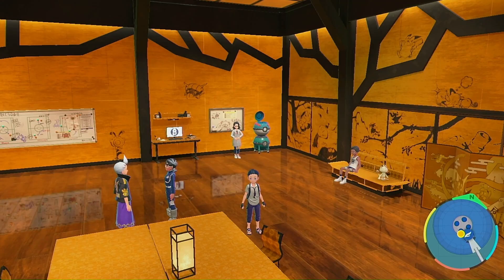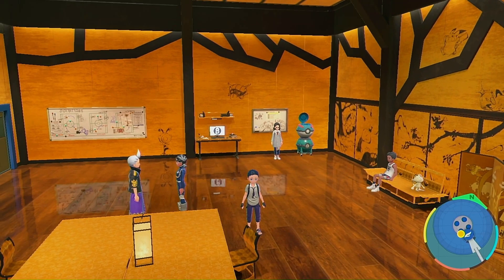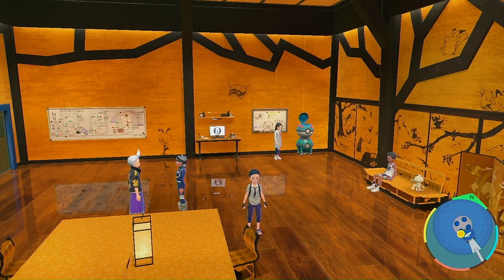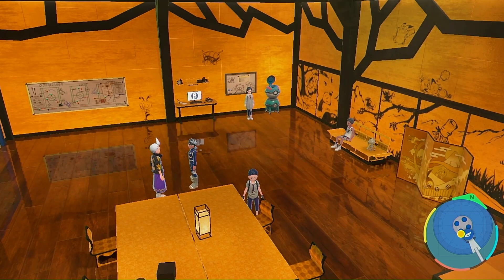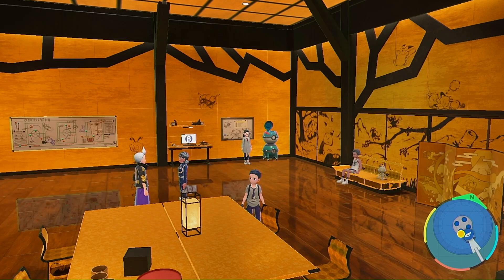That's basically all the league club room designs. My personal favorites are the Monochrome and the Classic. Hopefully this video helped you pick out a design you like. Keep in mind it does get expensive, but it'll be worth it. It's nice that you can customize your league club room to your liking.